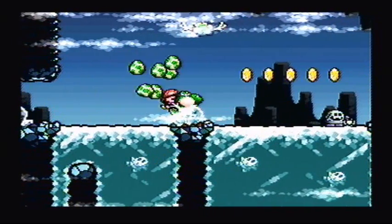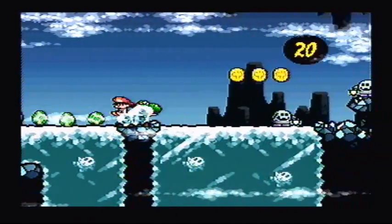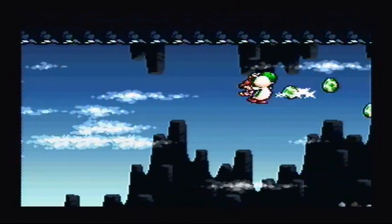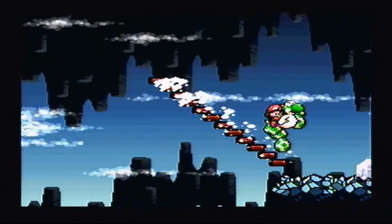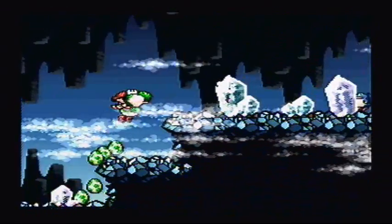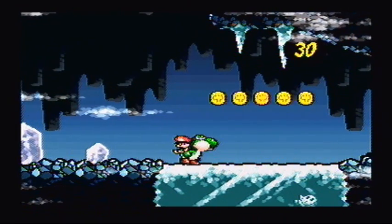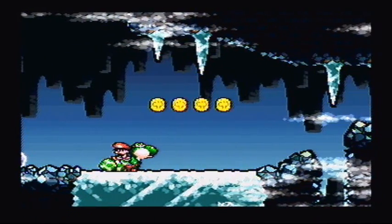A cave level, and we got some frozen shy guys. We also have some ice. In case you haven't been exposed to enough video games - whenever you're on ice you'll tend to slip, so watch your footing. Checkpoint, and I see a red coin. Here's a way to differentiate between the coins: that's a yellow coin, but if you see a reddish tint on a coin, that's usually a red coin.